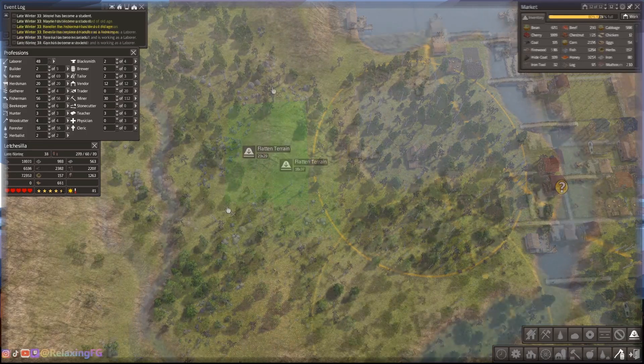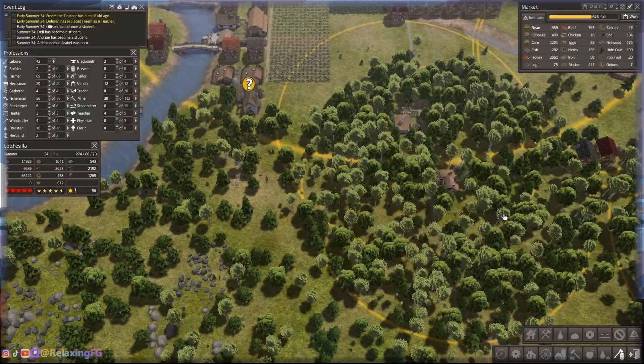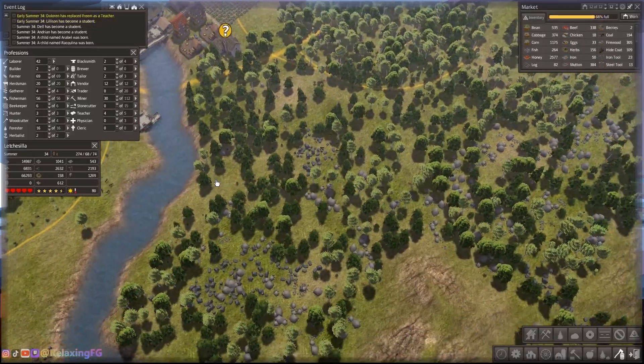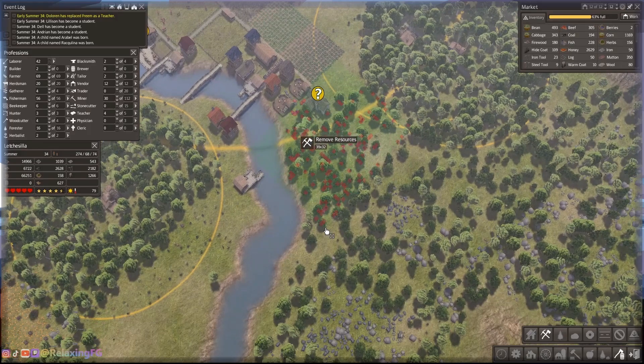Here I am just flattening more terrain. I want to keep the outskirts of my town clear, or be clearing that outskirt area, so when I'm ready to build the land is ready for me.